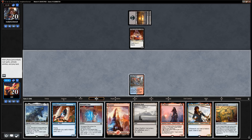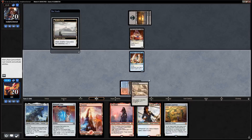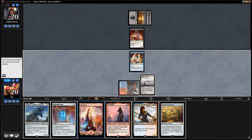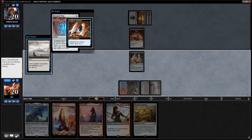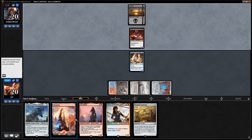We'll scry with the Void — if we keep it on top there's no reason to play the Renegade Map yet. Don't think we want Treasure Map, already have a gateway, don't need more clunky cards. Now I'll play the Renegade Map, scry again — I'll take another Void. We've got a nice curve going, let's see if opponent can disrupt it. There's a Bloodfast — they have the Aetherborn to offset their life loss. Get in for one first just in case.